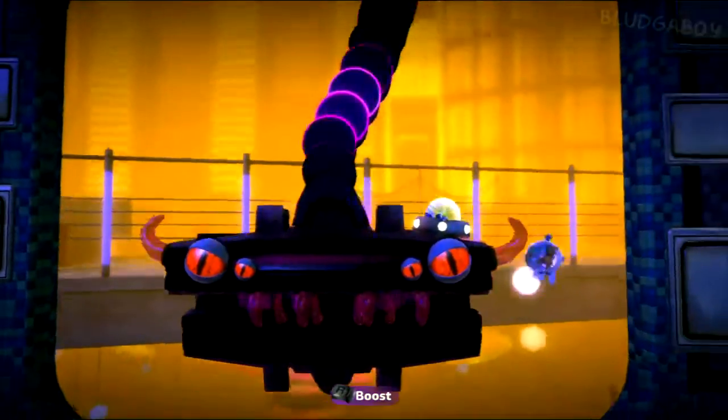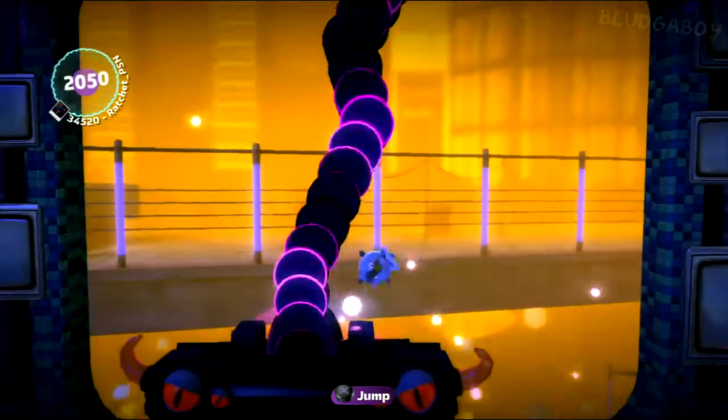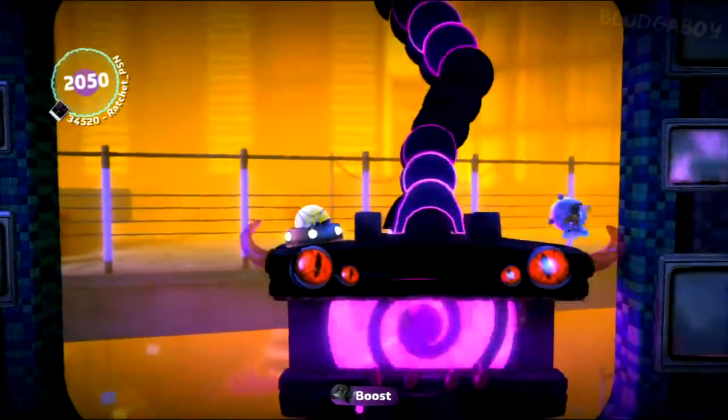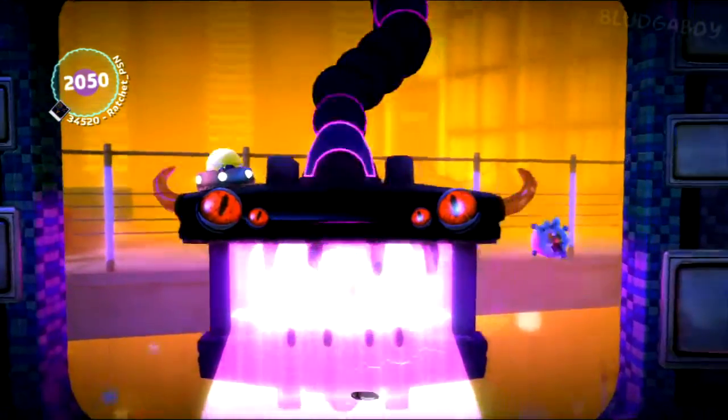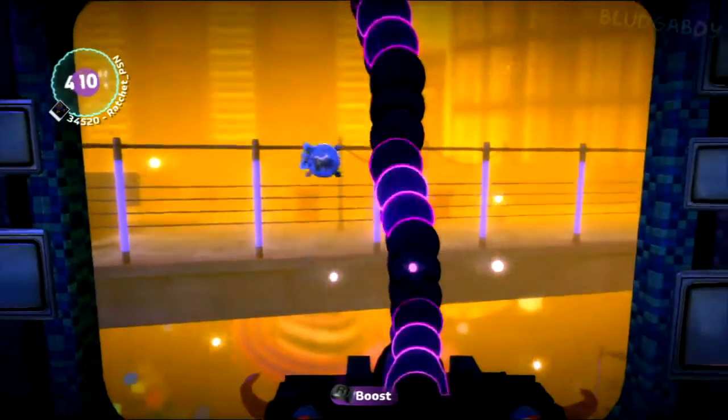Once this guy fires and moves to the left, boost up to the right side of his head, up the top. Stay up the top until his little laser goes off, then boost on under. Don't worry about jumping — just boost. Just use R1.